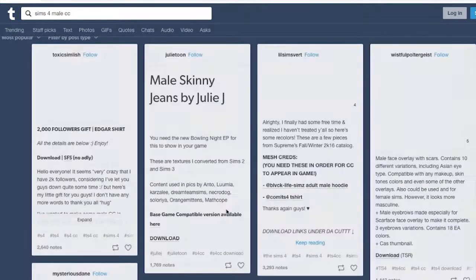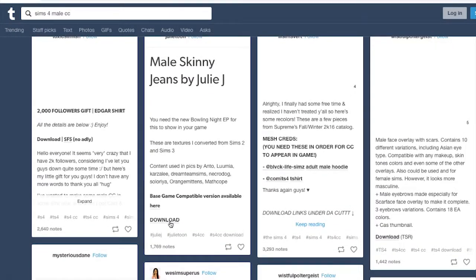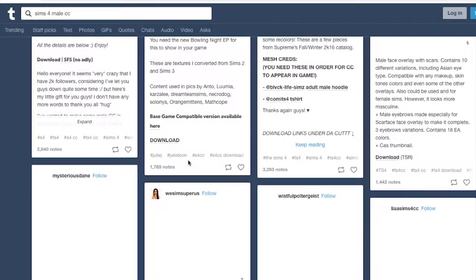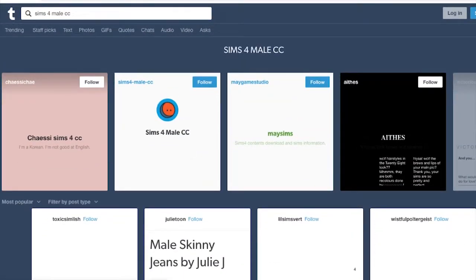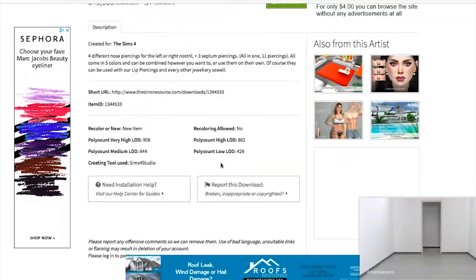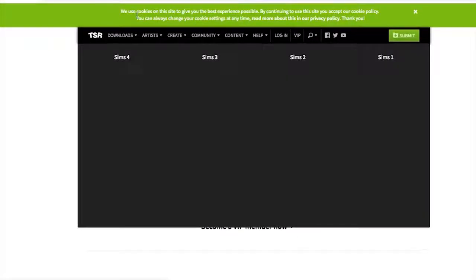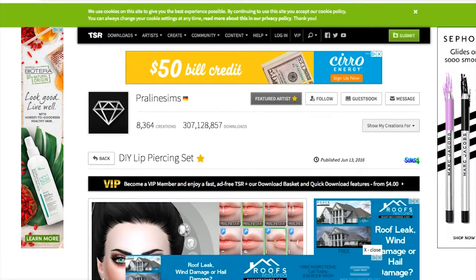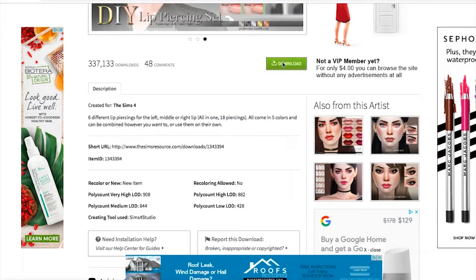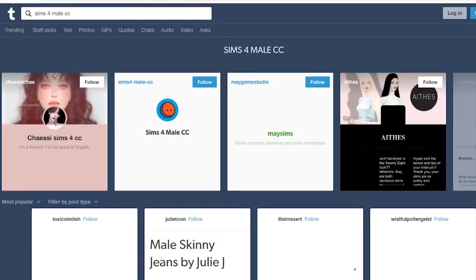I'm just going to go through Tumblr a little bit. Simsdom didn't really have that much for men, honestly. So I'm going to try to find some stuff for the men. None of this stuff is loading — it's taking forever, probably because of all these tabs I have open. These kind of close themselves out once the download happens, so I'm not really worried about it. This is the DIY nose piercing set by Praline Sims, and this is the DIY lip piercing set. I'm going to go ahead and grab both of those.